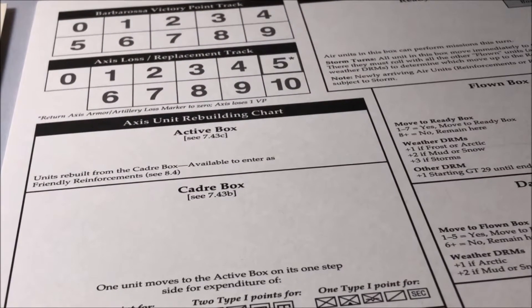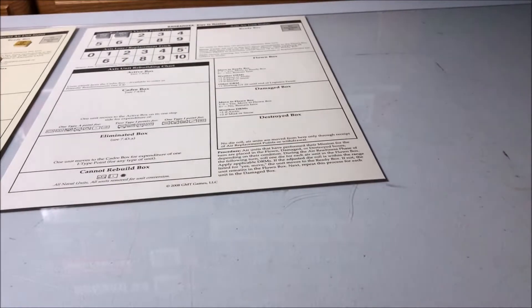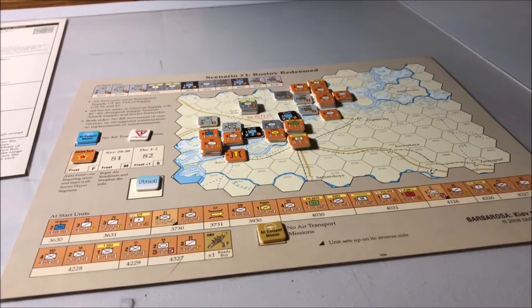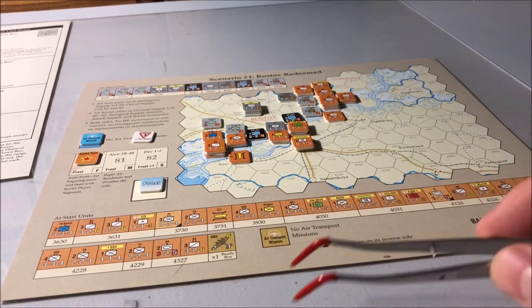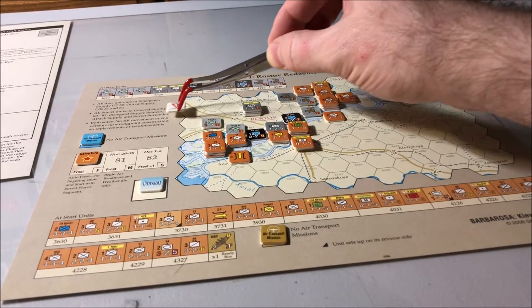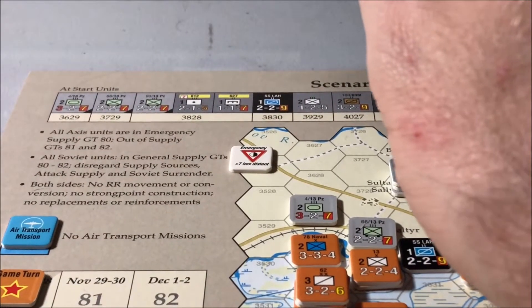There is a method to the madness where these will go on here. So you want those two cards out. The game comes with these nifty little learning scenario postcard map things where you can play a whole game on this little dinky thing — you don't need to get the whole map out. If you have air transport missions available in the scenario, you'll put this little counter on there, and once you use it, you don't have any. This scenario doesn't use them — I'm just putting this out here as an example. Every German unit starts in emergency supply in this scenario. There's a summary of the rules right here. So you take out your unit counters and set them up in the hexes as indicated.